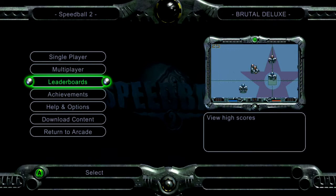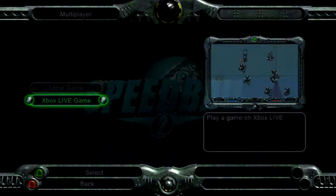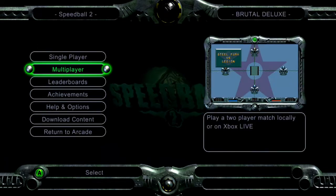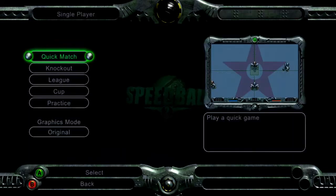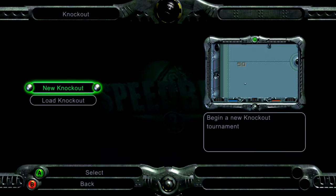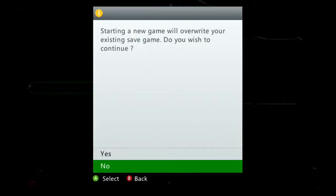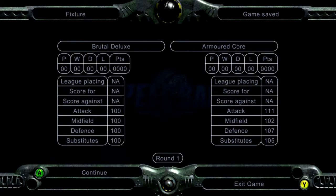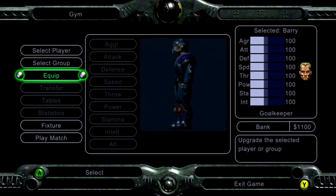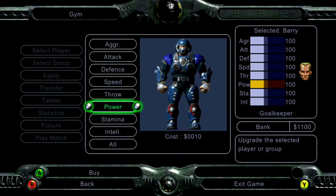There's achievements; leaderboards obviously don't work anymore. You can play offline multiplayer or you can play on Xbox Live if you can find anyone that still has a legit copy. It's got all the quick match, knockout and tournament modes that are in the Amiga version. The presentation here, I don't think it's a patch on the original Amiga version, which had the lovely stadium graphics and the rest.